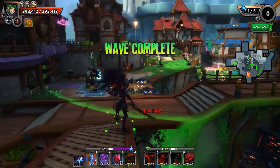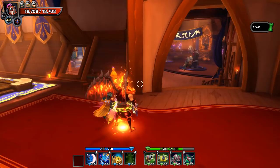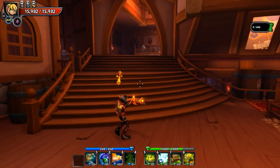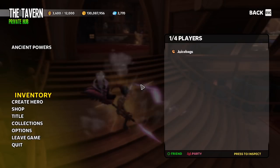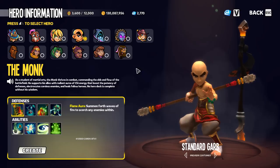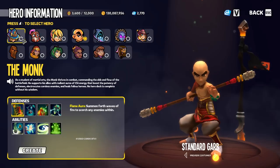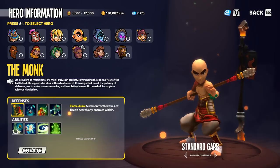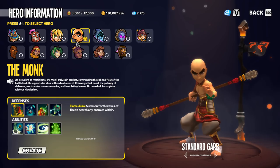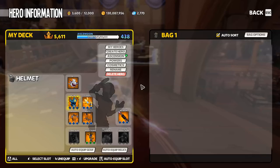When you go through the tutorial, which is the first three maps of the campaign, you are going to unlock the Squire, the Apprentice, and the Huntress. When you finish those three maps, you are going to have some Defender Medals and the ability to purchase the Monk. The Monk will be available from your create hero screen — unlock it and create yourself a Monk to get a four-hero deck. These are the original four heroes that essentially come with the game for free.